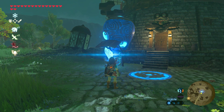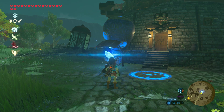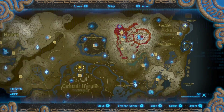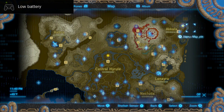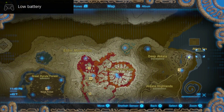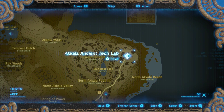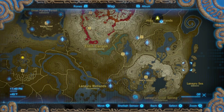Hey everyone, I'm here with a quick video showing you how to get the guardian armor in Breath of the Wild. In the top right-hand corner of the map, in the north eastern corner, there's a place called the Akala Tech Lab.